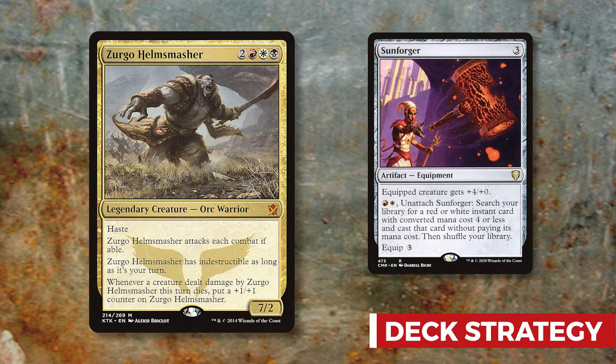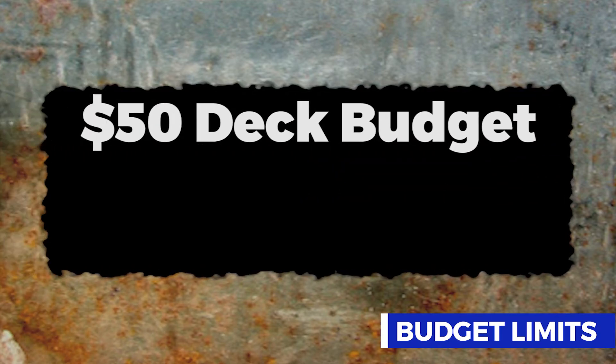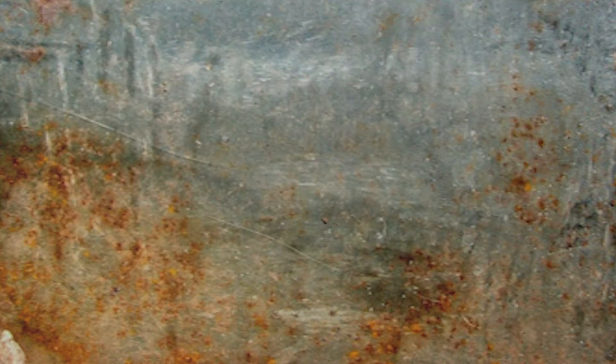This deck is focused on getting Sunforger out as efficiently as possible, equipping it to Zurgo, and swinging for at least 11 damage. There are a lot of big hit cards in this deck — you want to hit hard, hit fast, and protect Zurgo. As always, each deck has a budget limit of 50 dollars, which excludes basic lands but includes the price of the commander. We have eight categories to go through.